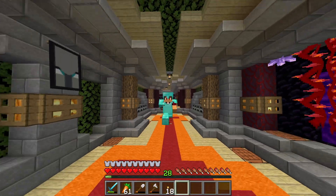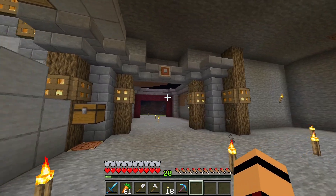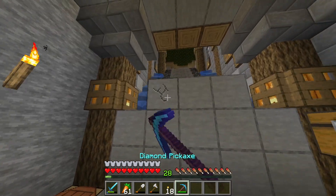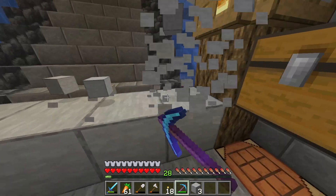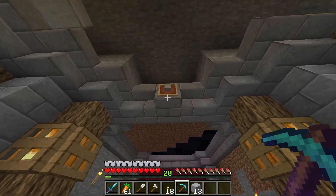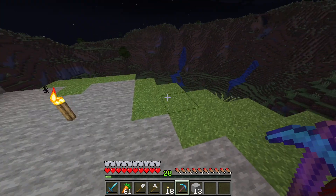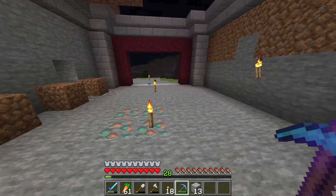Welcome back for another episode. We're lifting off from where we were last time - we came down here and had all this happening. At the end of that episode I blocked this off in case a mob gets in, at least something's stopping them from coming in the house. I also put a little item frame up here and finished off the corners, so we've got our layout now. All we've got to do is put our veranda out on the front and do whatever we come up with in here.